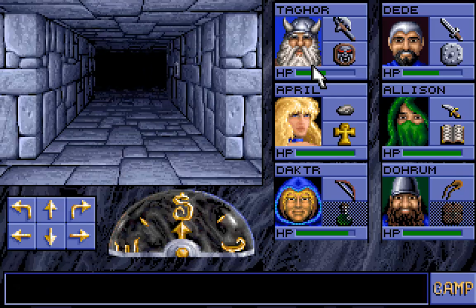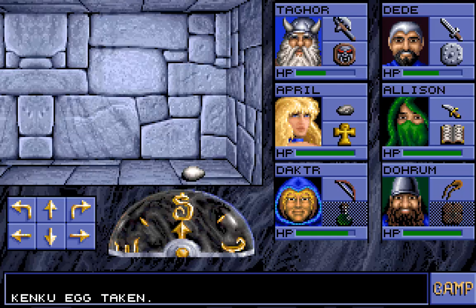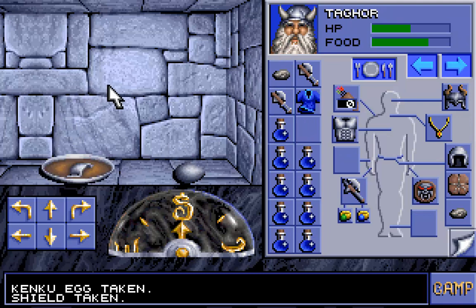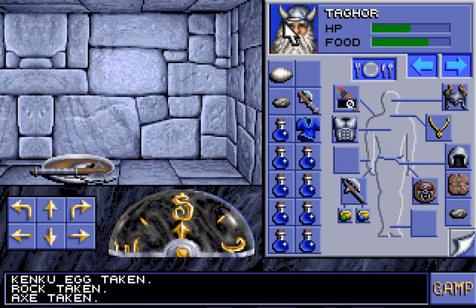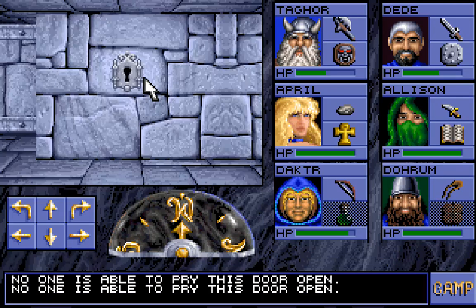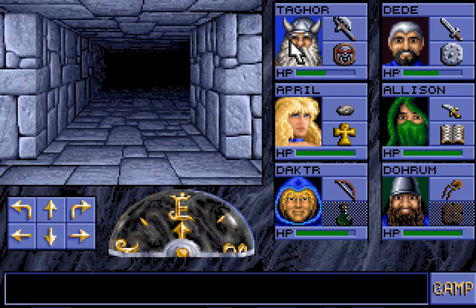Let's see if we can find something in those holes here. We have found something — it's a Kenku egg! We need to get rid of some items because we do not have the space to carry everything. We cannot pry it open and we cannot lockpick it.